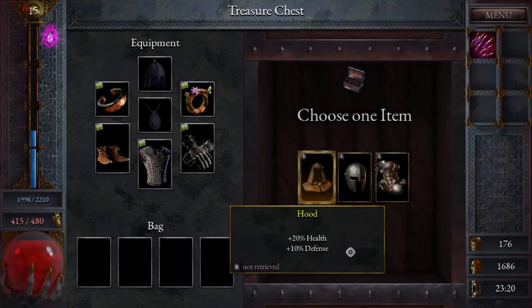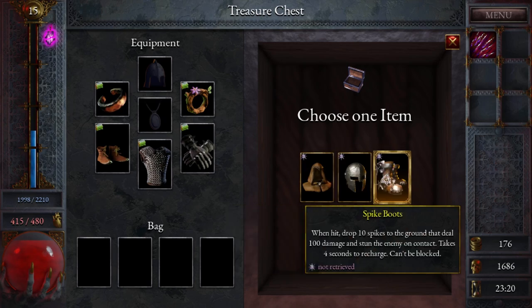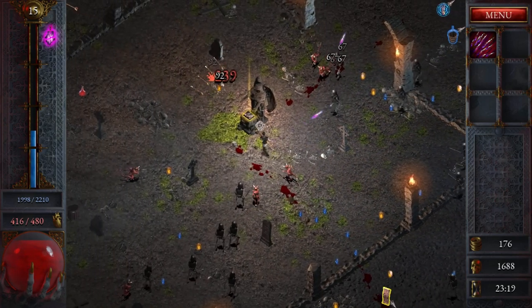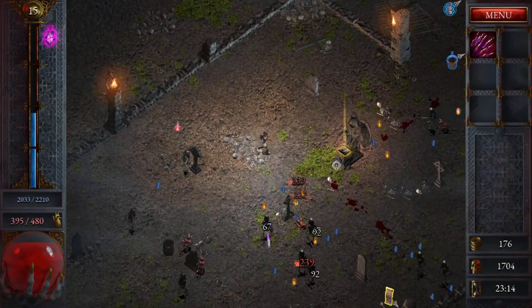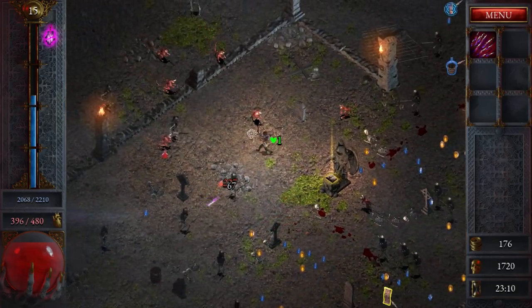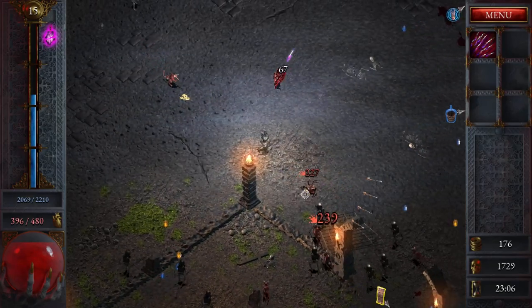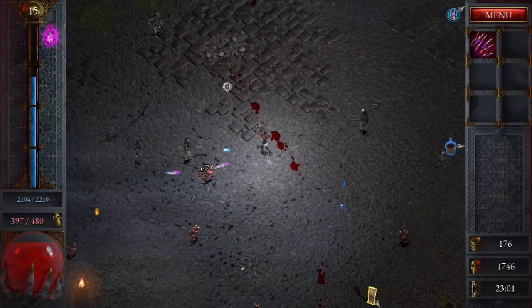What do we get? Health, defense, block, and health. I hate all of these decisions. Okay, what's this? Wait, I got two of them! Now what? What do I do with it? Apparently nothing. Wait, is this going somewhere else?